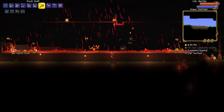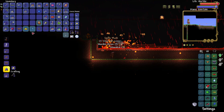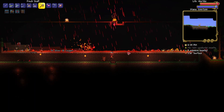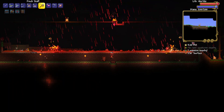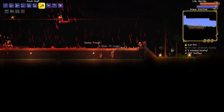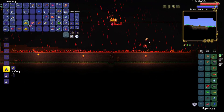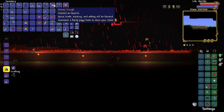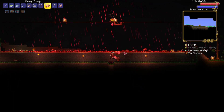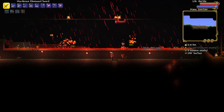Either way, with blood moon fishing — let's see, use this. I think I like that better than the baby shark. Yes, money trough! Now come on, shark tooth necklace. I was worried I just closed Terraria — and a second money trough immediately.